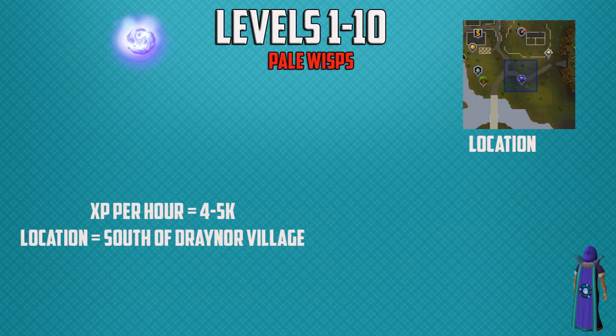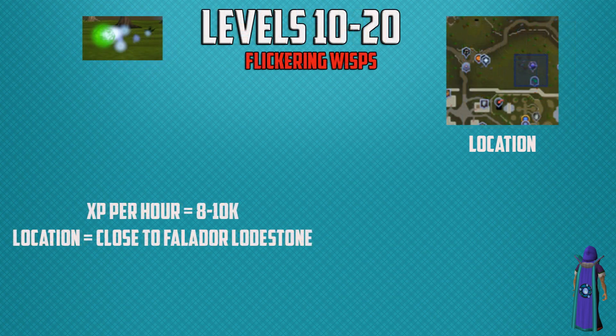For normal training, from levels 1 to 10 you're going to be training on pale wisps south of Draynor village, with experience per hour up to 5,000 if you use energies. From levels 10 to 20 you're going to be training on flickering wisps, located north of Falador or close to the Falador lodestone. The experience per hour is 8,000 to 10,000 depending on whether you use energies. The location is shown in the top right corner of the video.